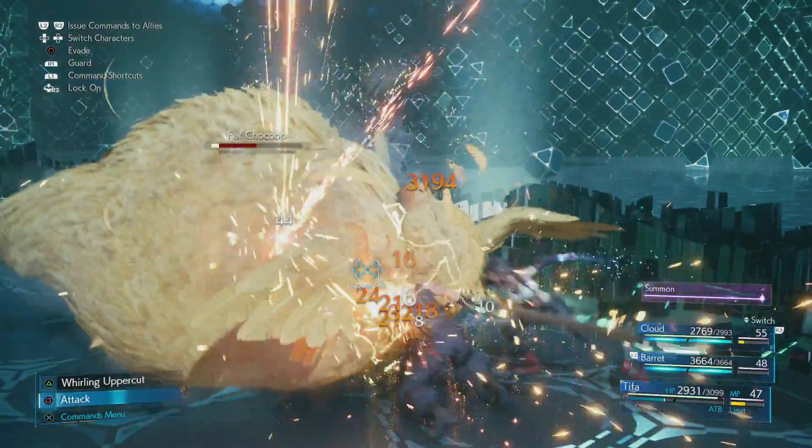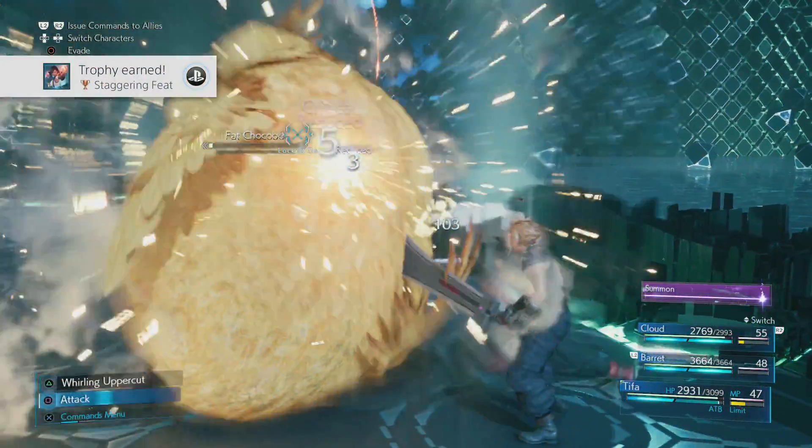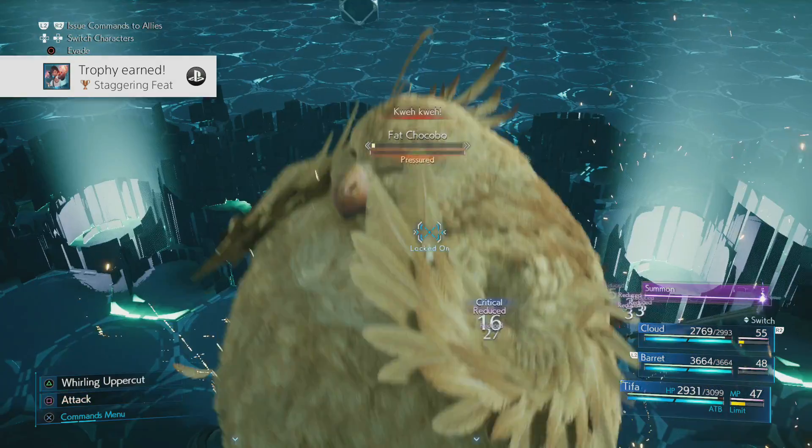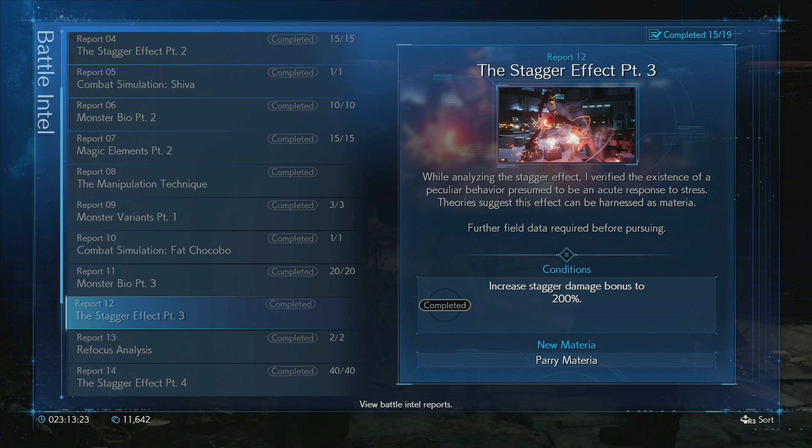This is required to beat bosses easily, but it is also used in unlocking the trophy 'Staggering Feat' as well as the battle report you do to unlock different types of materia called the Stagger Effect Part 3.